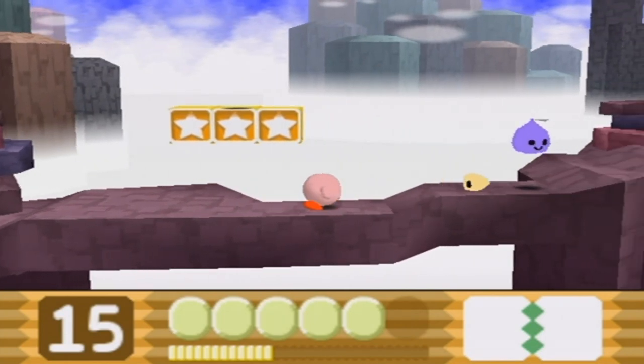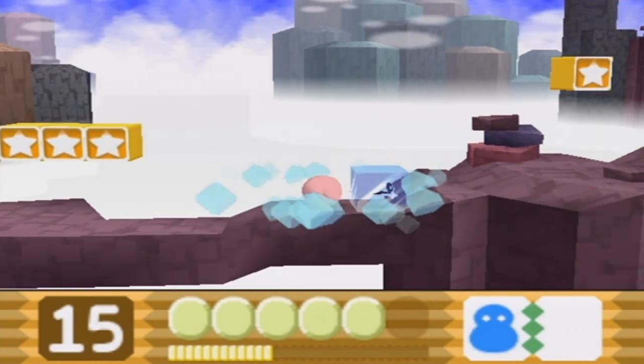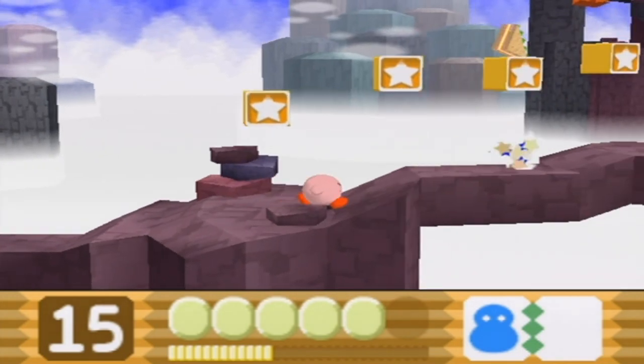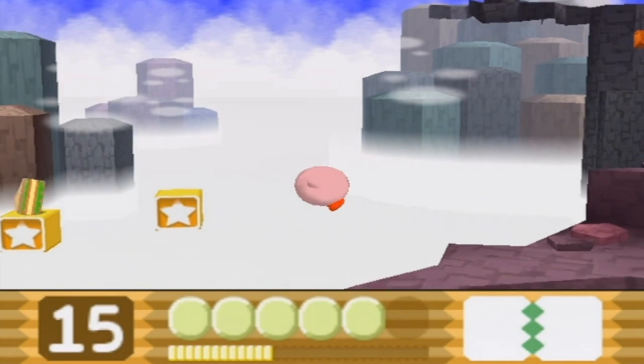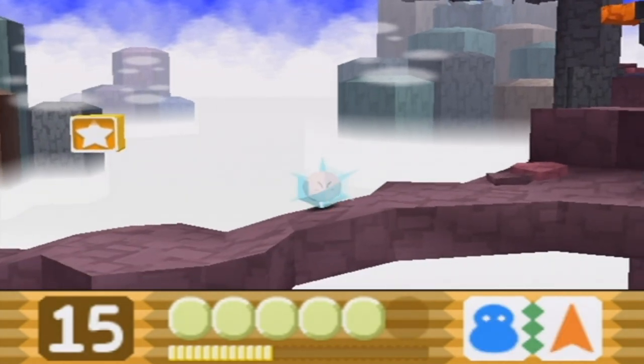In the upcoming level that I'm about to play, the ice ability is necessary to get the third crystal shard on the level. I advise combining ice with spike — combining ice with spike will allow you to turn into a giant icy snowflake. Allow me to demonstrate.